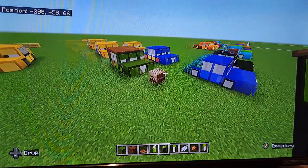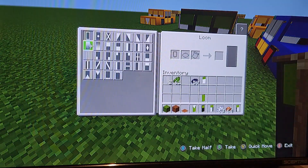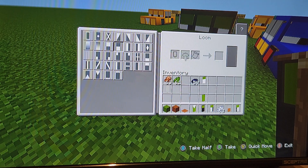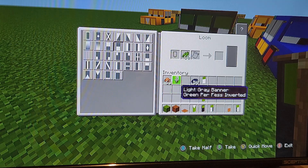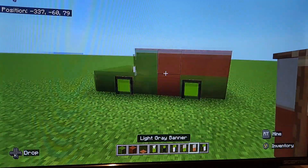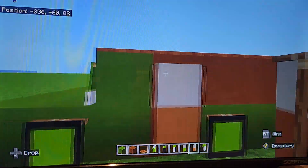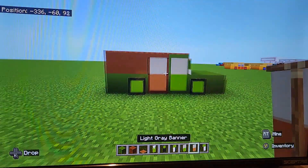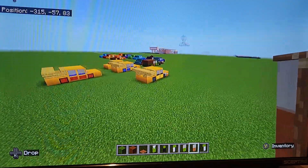Now let's do his windows. Separate the two light gray banners. One of them is going to have brown dye along the bottom half. For the second one, you want to do dark green dye along the bottom — and that's it, it's that easy. Where you have the brown concrete, put the one with the brown dye. Where the green concrete is, put the banner with the green dye. That's how you do it.